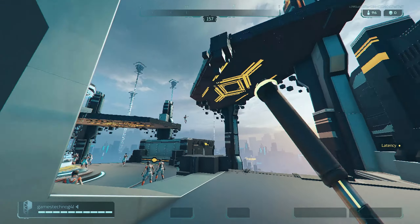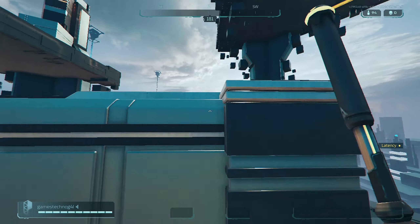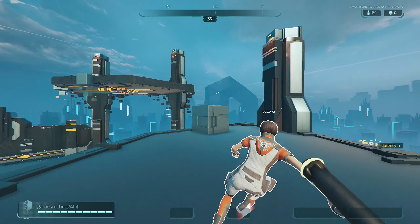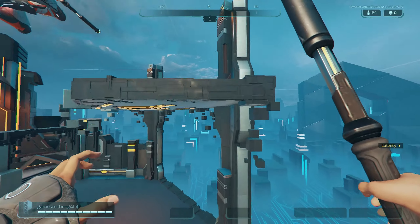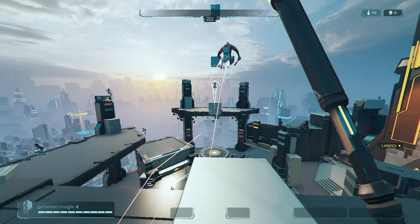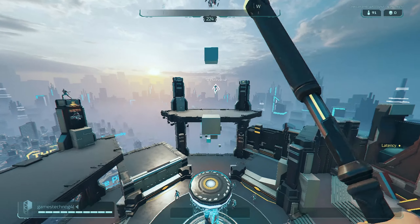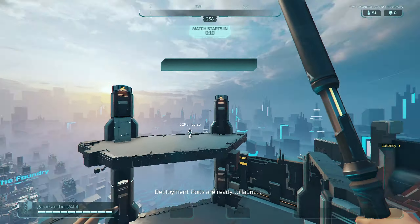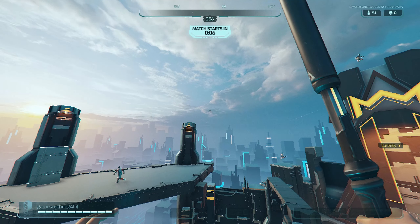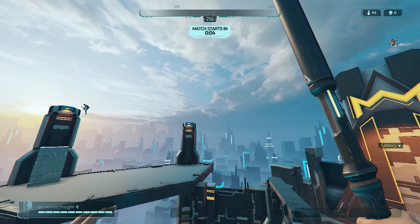So double jump, and then again double jump — this is quite easy. Then for that first box, jump and then jump to the middle. Now this is where it gets complicated, and of course the match is starting, so we'll have to wait it out.